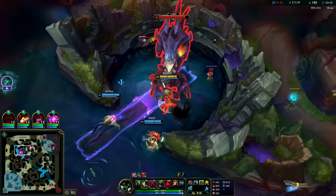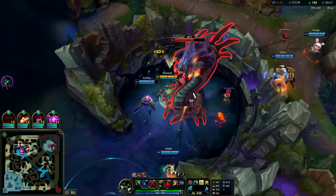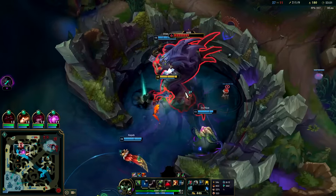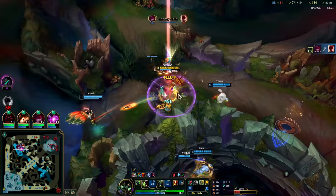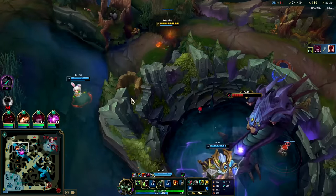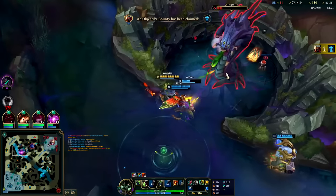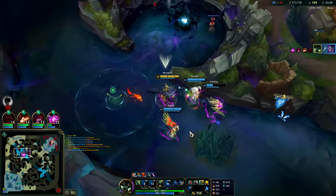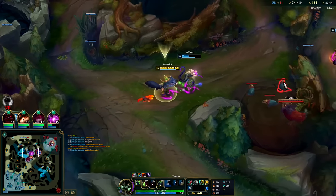Go ahead and lay our control ward. I never did get an Oracle's this game — it doesn't matter that much in the current jungle meta, but you should get it around Dragon. This game was so snowball it didn't really matter at all. I'm gonna W into R — down he goes. Now I gotta run all the way back around. Doubling before your R is generally good because you get the extra R range from the W movement speed. Now we can just walk it in.